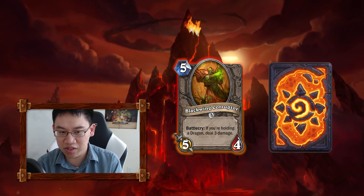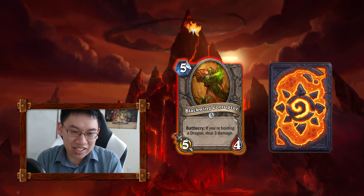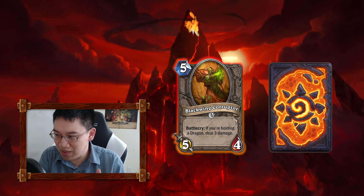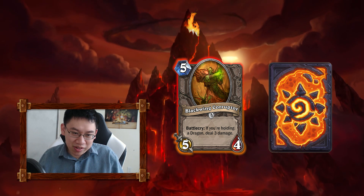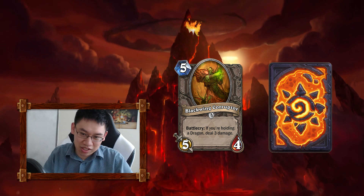And that card's a 5-mana 3/3, deal 4 damage randomly. This one, you can hit the face, which you're unlikely to do, but perhaps more importantly, you can hit something for 3 damage. That's super good. Just compare it to Bomb Lobber — plus two, plus one stats, deal one less damage, but it's targeted.